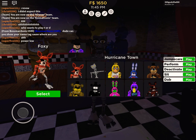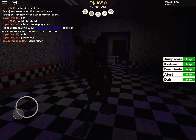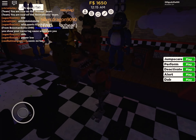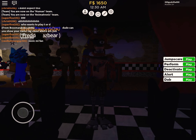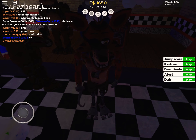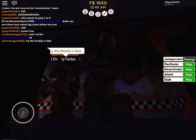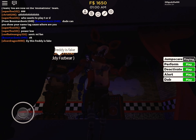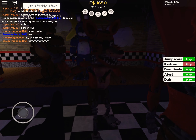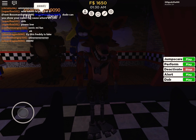And now let's go to Foxy. So Foxy - I personally don't like him. But I'm probably going to get a lot of hate if this video gets popular or something. He has a jump scare. What the? Did you just see that? Well, he has no eyes. Now we have perform. Now I have deactivate.